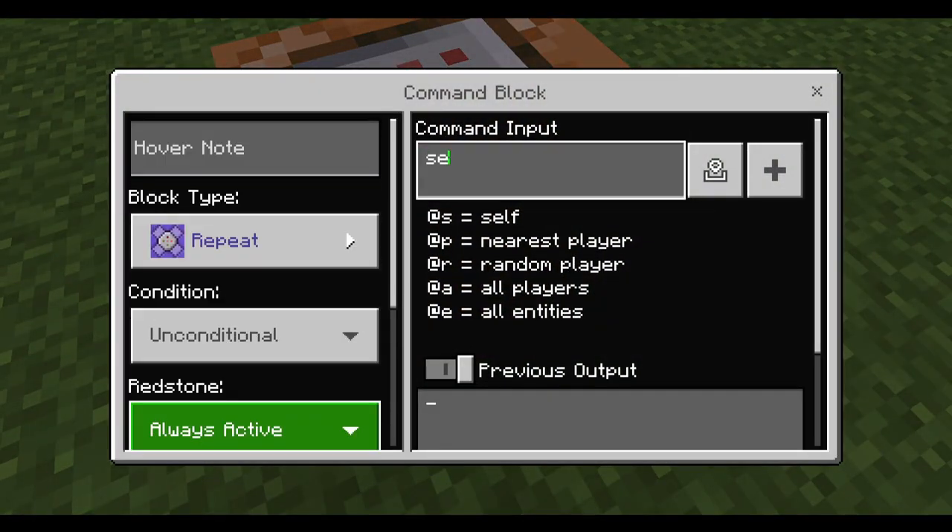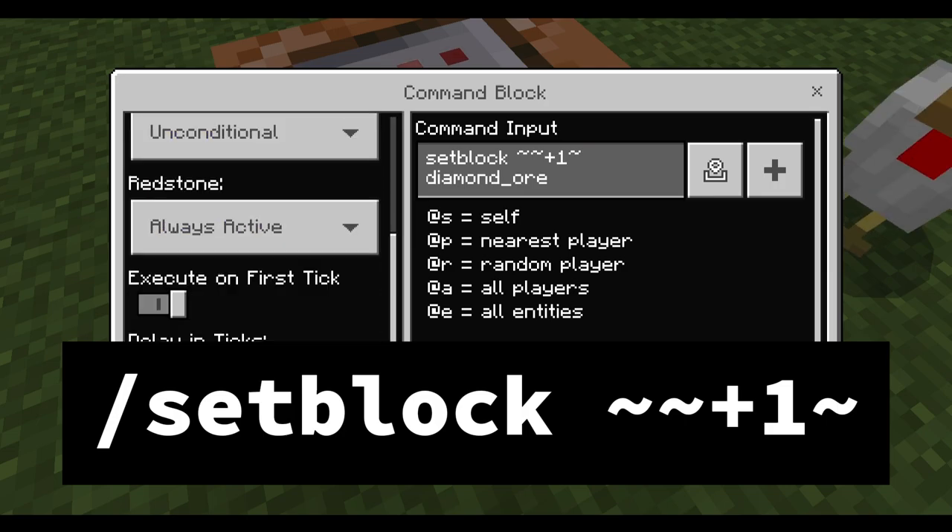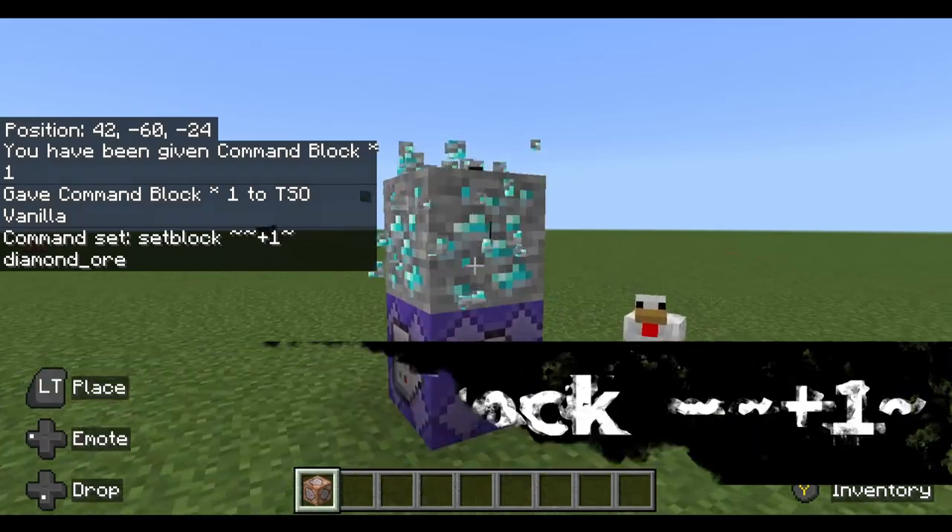So what this does is when a block respawns every single time you destroy it. When you do `setblock ~ ~ ~` — tilde is that little wiggly line — if you want to go one above the block, put one after the tilde. Then you put your item, so we'll do `diamond_ore` — remember the underscore. The delay is in ticks: 20 ticks is one second, so it'll respawn every second. 200 ticks is 10 seconds, and so on.